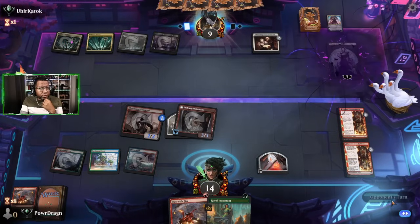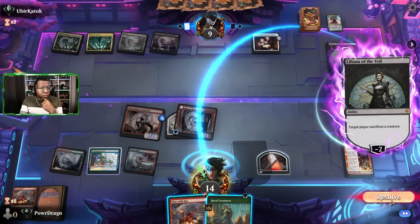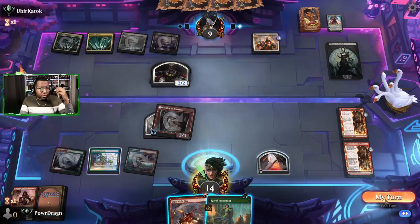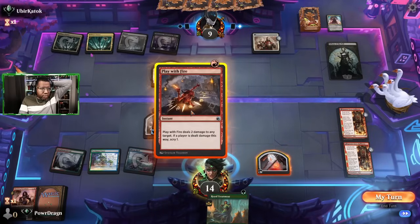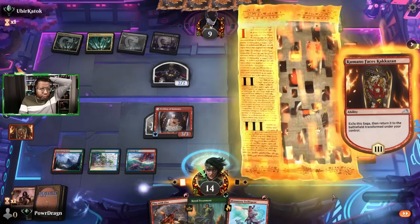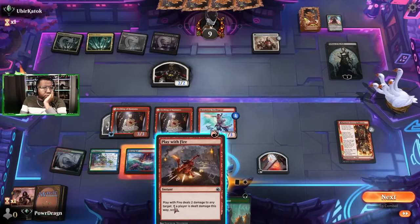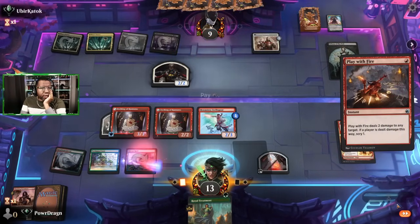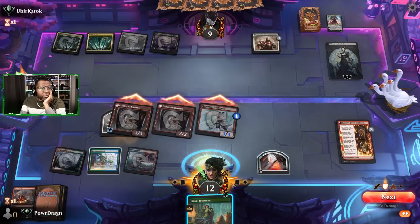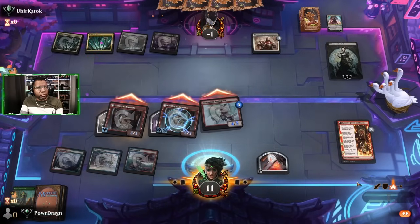Liliana — okay, you got it. We have to sacrifice that. Haven't you ever heard of personal space? We're gonna have to shoot this. Well, let's wait till our turn. Glad I waited. We can shoot this and I think we can kill the opponent now. Yep, we just swing and put this here — and that should do it. Alright, whew!